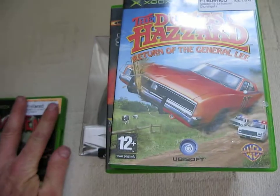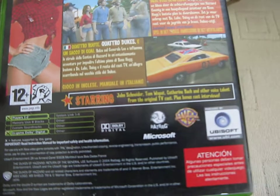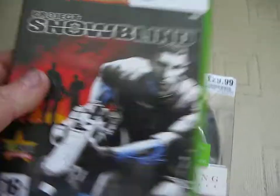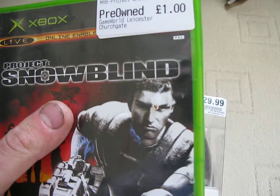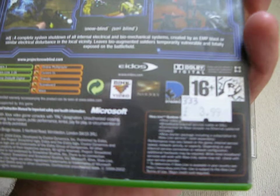Next we've got The Dukes of Hazzard: Return of the General Lee, £2.50, developed by Ubisoft. As you can see it's the original characters, not the new film one. This is a one to two player game and was released in 2004. Next we've got Project Snowblind by Eidos, just £1.00, reduced from about £2.00 to £3.00. It's a first person shooter, one player game, released in 2004.